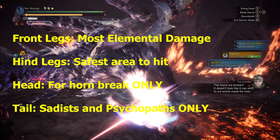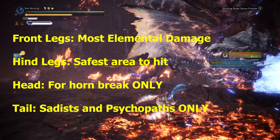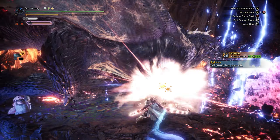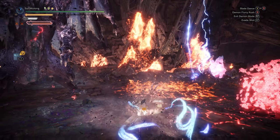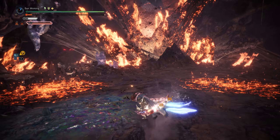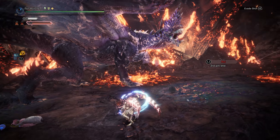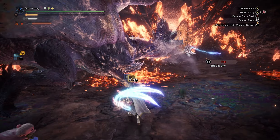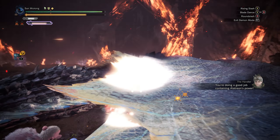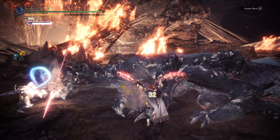Anyways, for party hunt, all of the rules above also apply, plus positioning. Positioning and where to focus on are major contributing factors. In a solo hunt, it might not be that important knowing what to focus on since the DPS check threshold and Alatreon's HP is manageable. However, in a party hunt, the importance of positioning and which parts you should focus on goes up proportionally with the size of the party due to the multiplier.